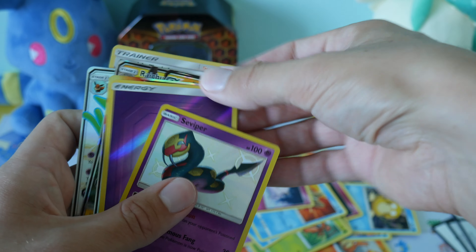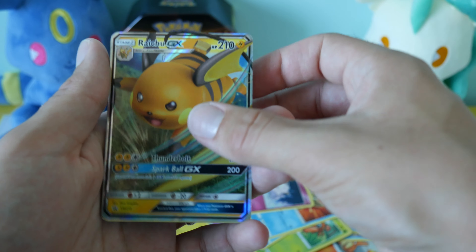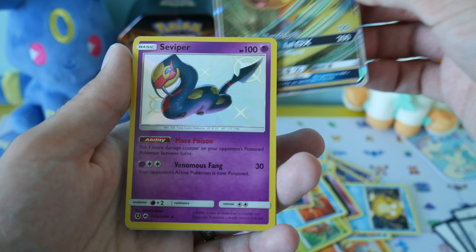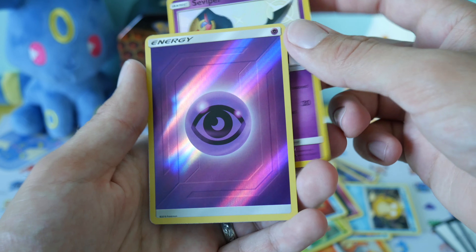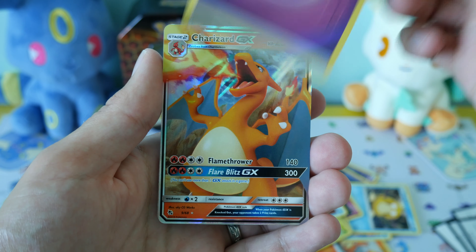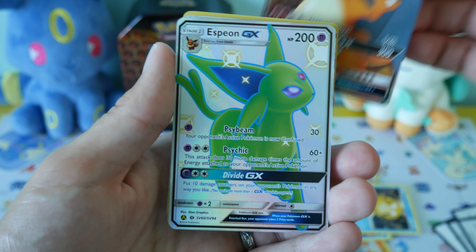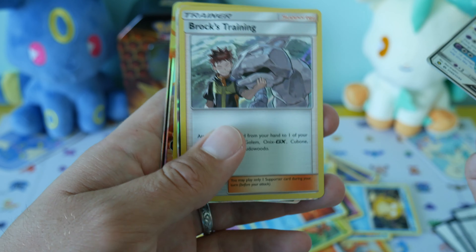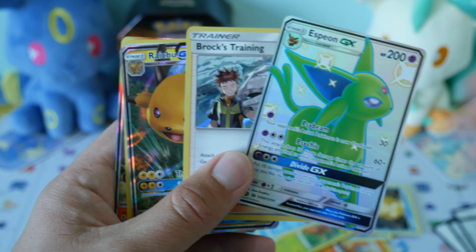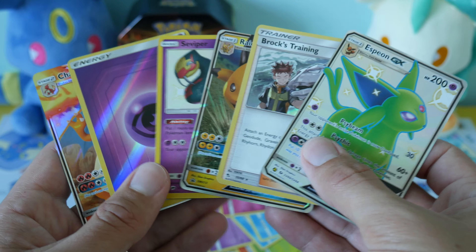So let's do the summary in the right order. We've obviously got the Raichu GX promo card, our shiny Seviper, a Reverse Holo Energy card, our Charizard GX card, our full art shiny Espeon GX card, and a holo Brox Training. That's pretty good luck for our very first ever opening of Hidden Fates!